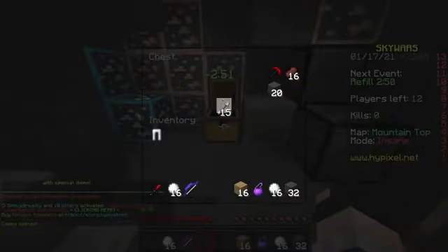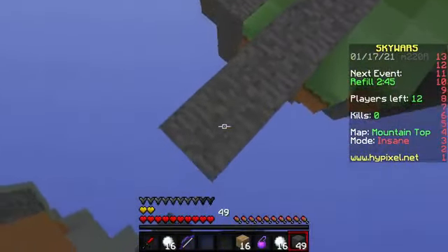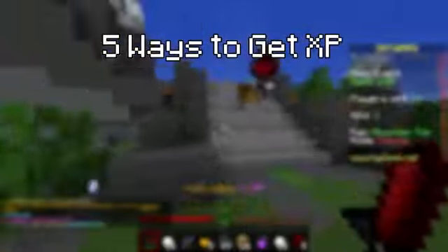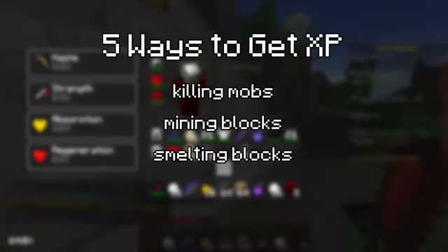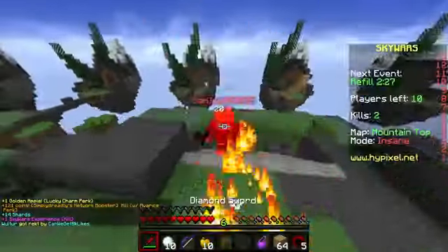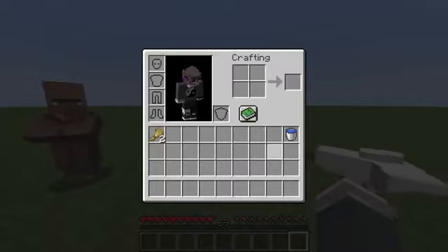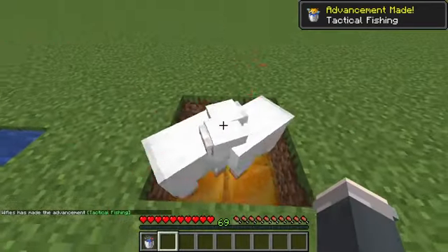Now that we have a general idea of how experience works, we can figure out what the best way to get it is. There are actually not too many ways to get XP, so we can narrow it down pretty easily. According to the Minecraft wiki, there are only 5 different ways to get XP: killing mobs, mining blocks, smelting blocks, getting achievements, and other. Other includes bottles of enchanting, trading, fishing, and breeding. Let's go down the list and identify the best method in each category, then compare them to see which is ultimately the best.